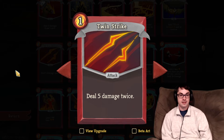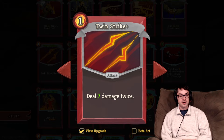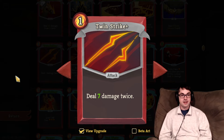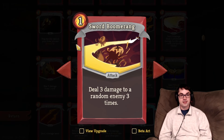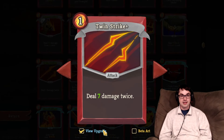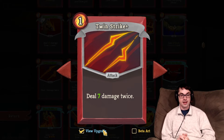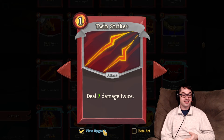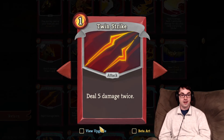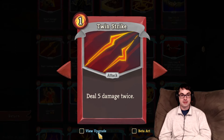Twinstrike hits twice for five damage each, and the upgrade is plus four damage — two damage per hit. It scales multiple times with Strength, making it a great pickup if you already have Flex, Inflame, or another Strength source. Twinstrike sits in a happy medium between Sword Boomerang — which scales well for one energy but is randomly targeted — and Heavy Blade — which scales well but costs two energy and doesn't do much immediate damage. Twinstrike lets you play it without any Strength for solid damage, or add Strength and Vulnerable to make it a hard-hitting late-game card. It's the Goldilocks strength card. I'm always happy to take it — a very good upgrade too.